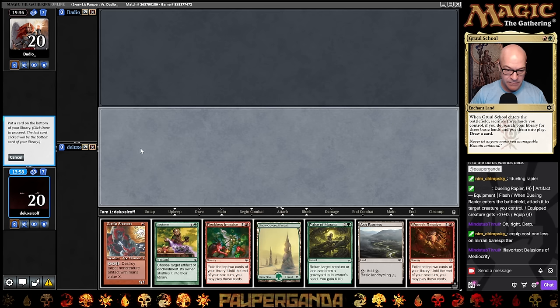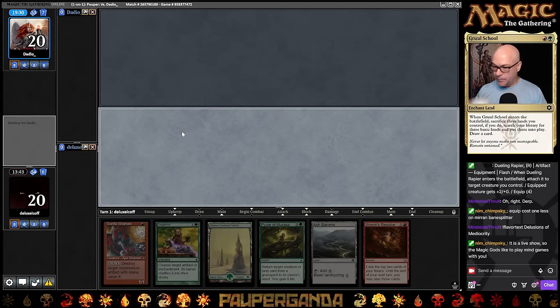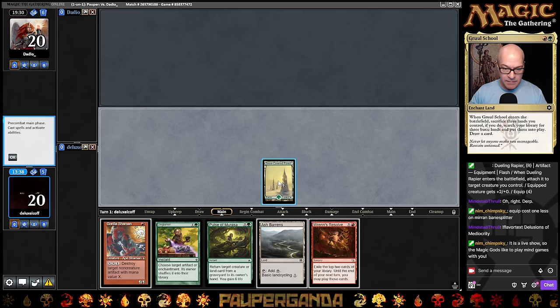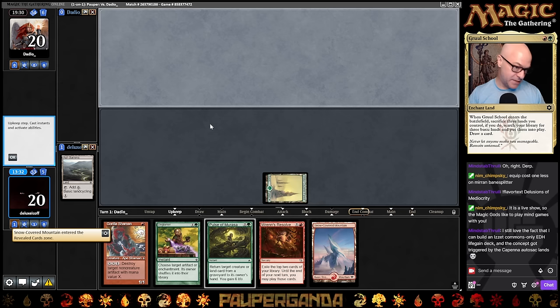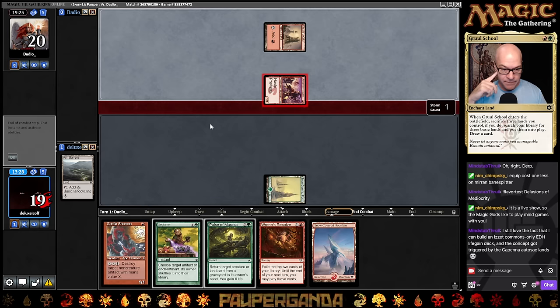What do we throw back here? I kind of like everything. I've only got the one Shaman and three Deglamours. I want to be able to draw. I guess we get rid of one of these since we've already got one. Any American football fans out there? The 49ers look just unstoppable — that Brock Purdy story just keeps getting better and better. Should we Shaman or Deglamour? I think we'll Shaman the land away here.